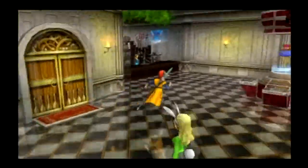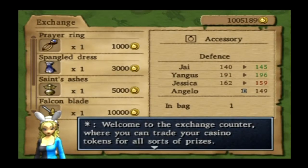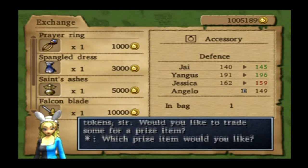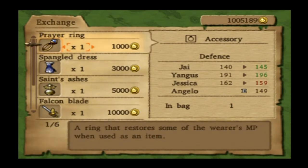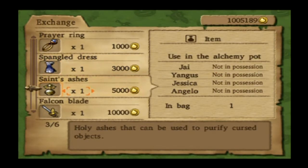You can also buy tokens on the left if you want more than the 600 you start with, though tokens aren't cheap. Here's what you can get from the prize exchange: the Prayer Ring — good for alchemy — the Spangled Dress for Jessica, and Saints Ashes, which are great for alchemy. Pretty much anything cursed you can use Saints Ashes on. Highly recommend getting some.